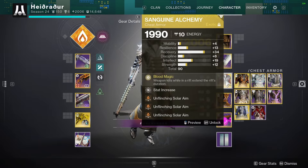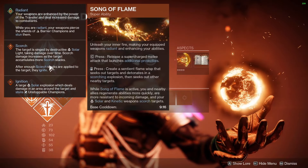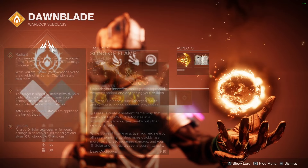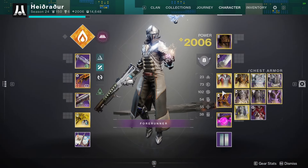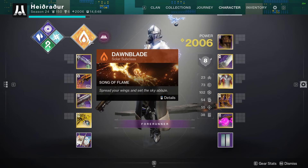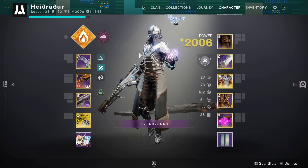Sanguine gives you enough to two tap right out the gate. You pair that with Song of Flame, so when you're in super, you also two tap. So you have technically two different methods to self-proc. Radiant doesn't quite get you there, but Sanguine and Song of Flame do.